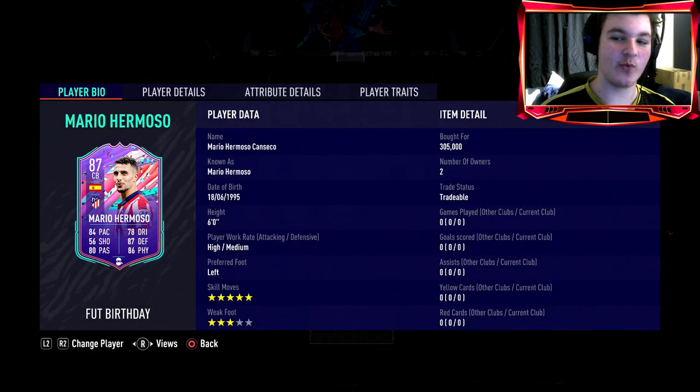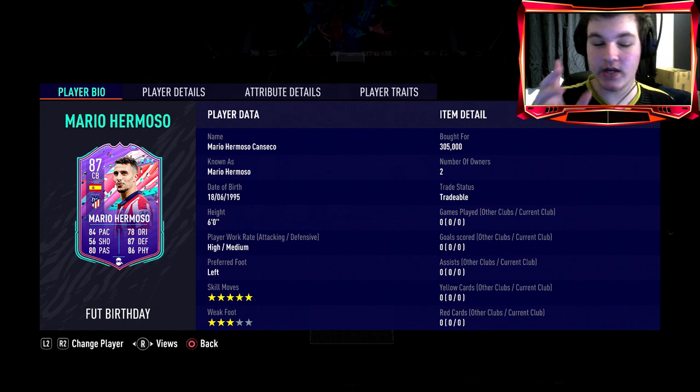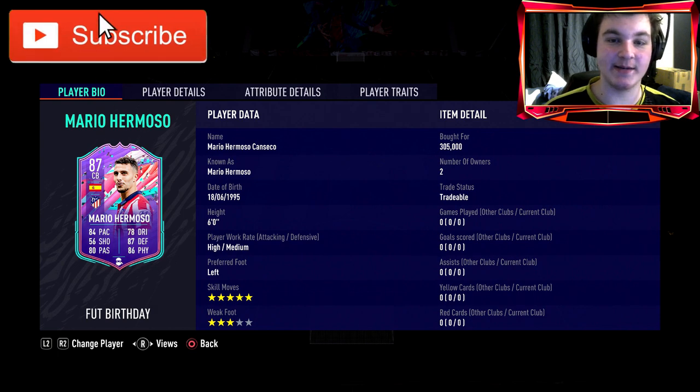Welcome everybody back to another player review. Today we'll be reviewing the new center back foot birthday Mario Hermoso — six foot tall, high/medium work rates, and five star skill moves. I believe he's the first center back with five star skill moves on FIFA, so this will be very fun.